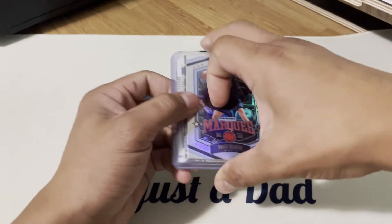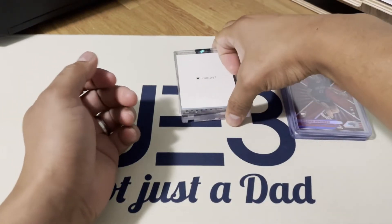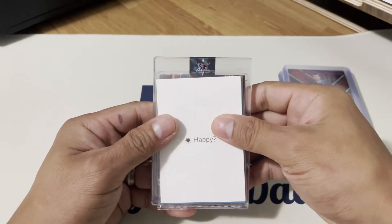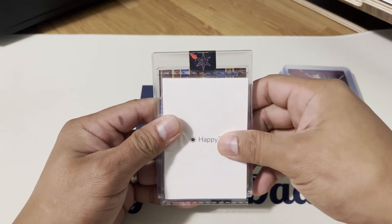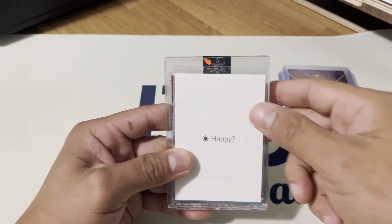So that's what I got from the break — two numbered cards and a bunch of good rookies. And this is the biggest hit I got from Shy City Pulls. That's their logo — it's in a one-touch holder. There was an autograph, and here it is.